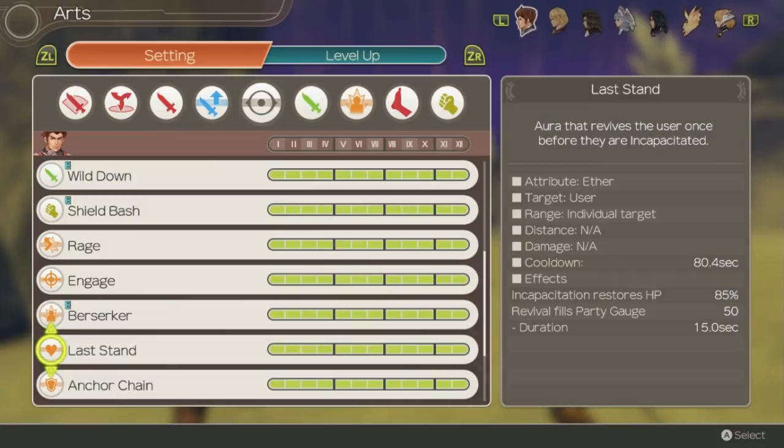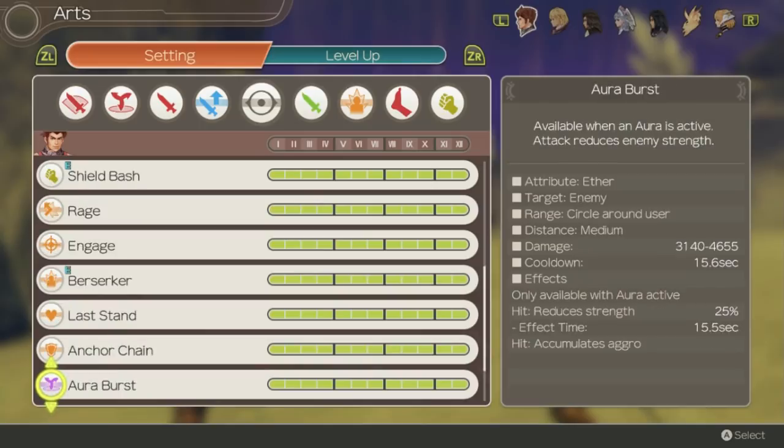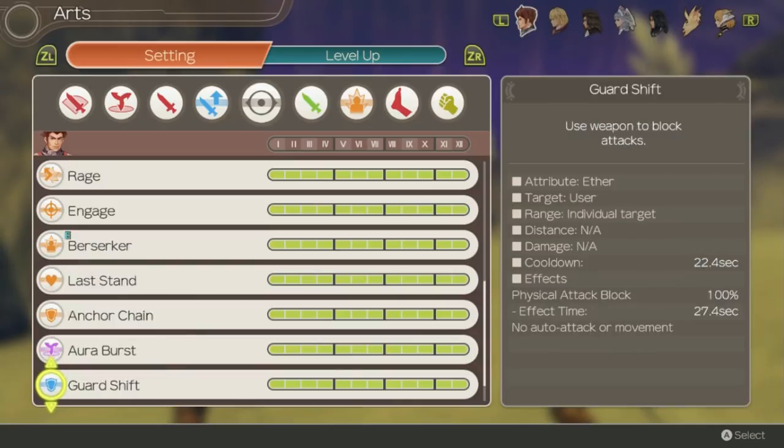Last Stand is an extremely situational aura — it'll revive Ryne when he dies at no cost and even fills the party gauge. Anchor Chain is another pretty decent aura where Ryne's aggro cannot be reduced and he becomes immune to knockback and blowdown. It's not as good as Berserker but better than most other options. Aura Burst allows him to lower enemy strength when an aura is active, but damage is negligible since it's an Aether art. Guard Shift stops Ryne from moving so he can block attacks — not recommended.